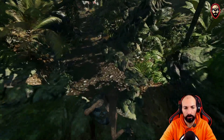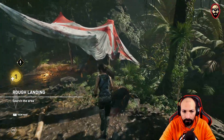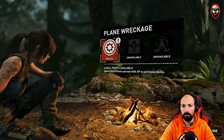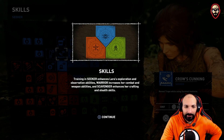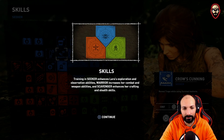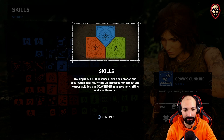Can't wait to see what this looks like on PS5. Can we get this? No, we need a knife. I didn't know the storm would hit so hard. This is all my fault — I should have listened to Jonah. Yes, we don't listen to anyone, that's why the world is ending basically. Training — Lara, can I please? Seeker enhances Lara's exploration and observation skill abilities. Warrior — okay.